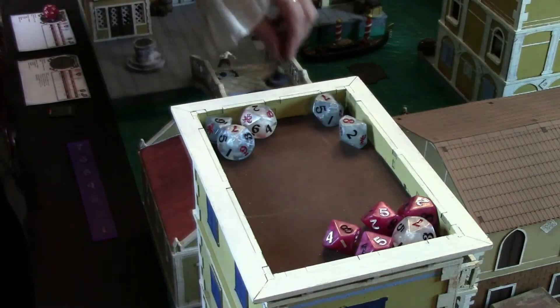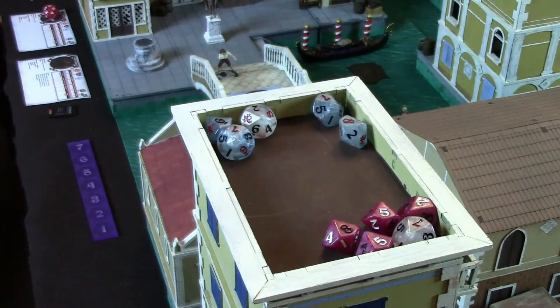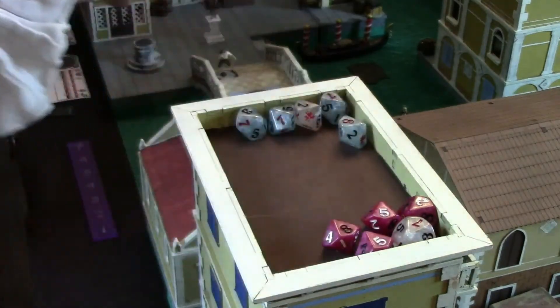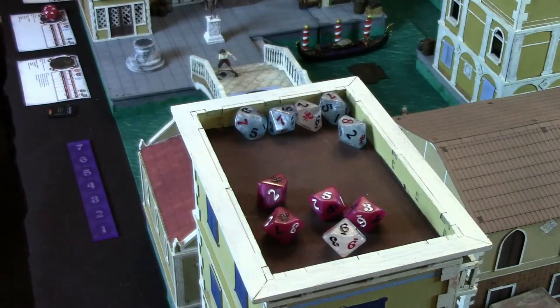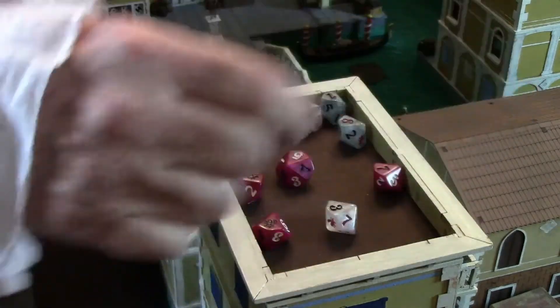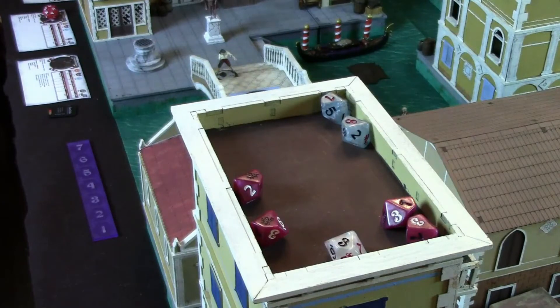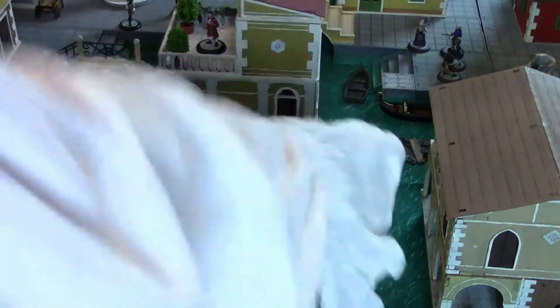I'm going to move the thrall up here, and she's going to fire at the Venetian Noble with her crossbow. His defense is five — looking for fives — one hit. Two hits total. The butler is going to shoot at that Strigoi with his pistol; his attack is three and he needs fives to hit. That's two hits. The common Strigoi's protection is four — needing sevens — no saves. This Strigoi is now going to try to leap over to him.